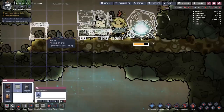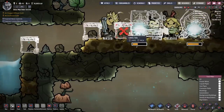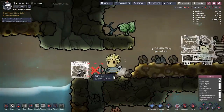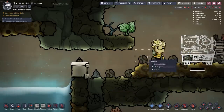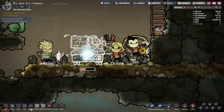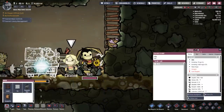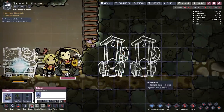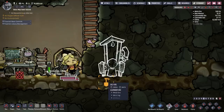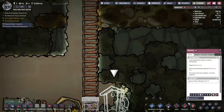I always want to put a tile right here in case of an accident — the dupe's waste won't flow down there. One of my dupes, Lena, has a small bladder trait so she's going to need the bathroom soon. I've got to build outhouses here.